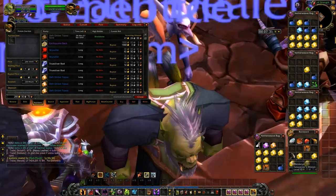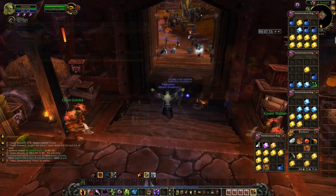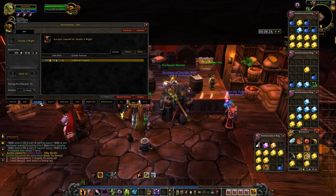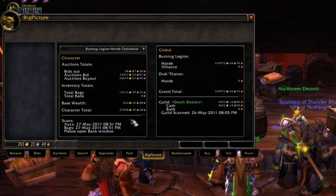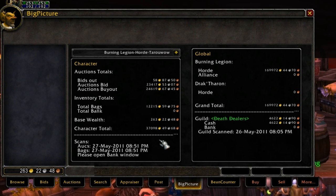I'm pretty much done for today. The last thing I want to show you is the character total. If you remember, I said in the beginning of the video that Day 12 was around 26,000. Now we're up to a whopping 37,000 — so in one day it changed by almost 11,000 gold, which is pretty sick.